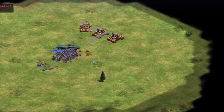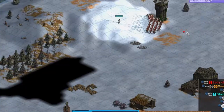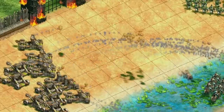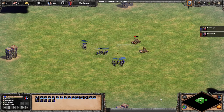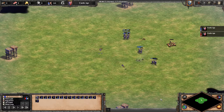Hey guys, it's Shadow. Today I'm going to be showing how I practiced splitting against two mangonels and the progress I made. Splitting against two mangonels might not be the most important or usable skill, but learning how to do it without taking a single unit loss was sort of fun and will hopefully translate into better micro during real games.